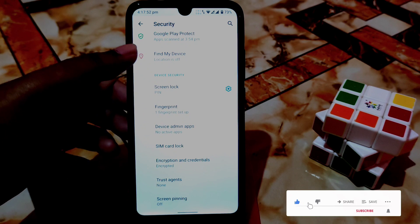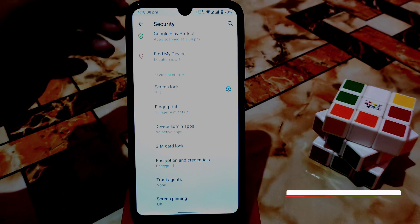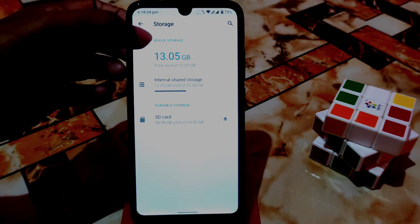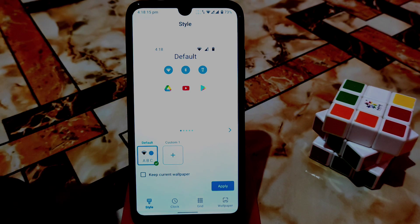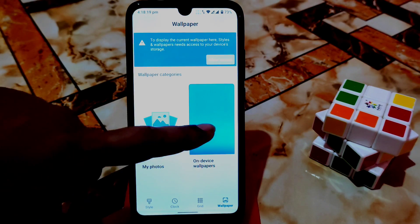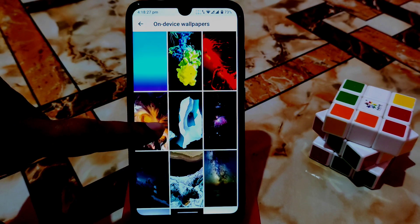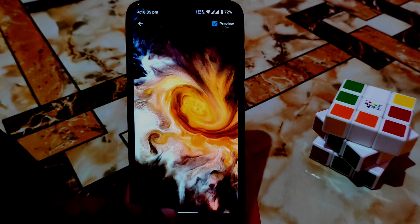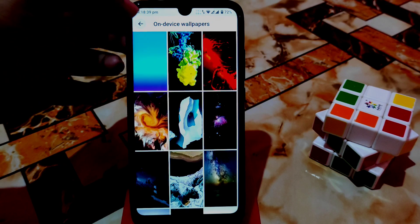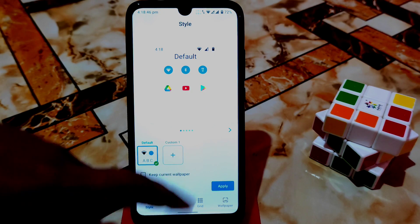Some features need to be restored by restarting. In the lock screen we only have fingerprint options and nothing extra, because this is Android 10. After the display settings we have styles and wallpapers - you can change wallpapers from the wallpaper section, which has device wallpapers with some cool options. There are only three clock styles and reductions, and in styles you can customize according to your choice.